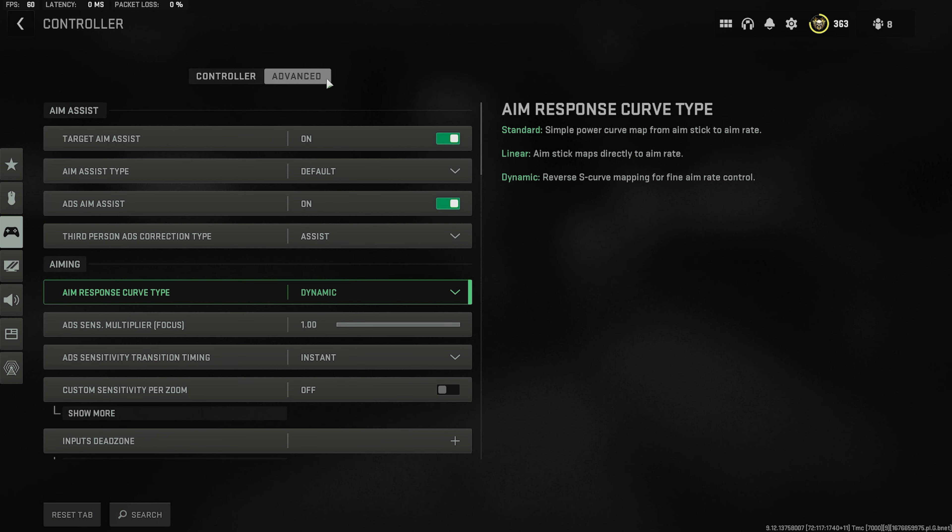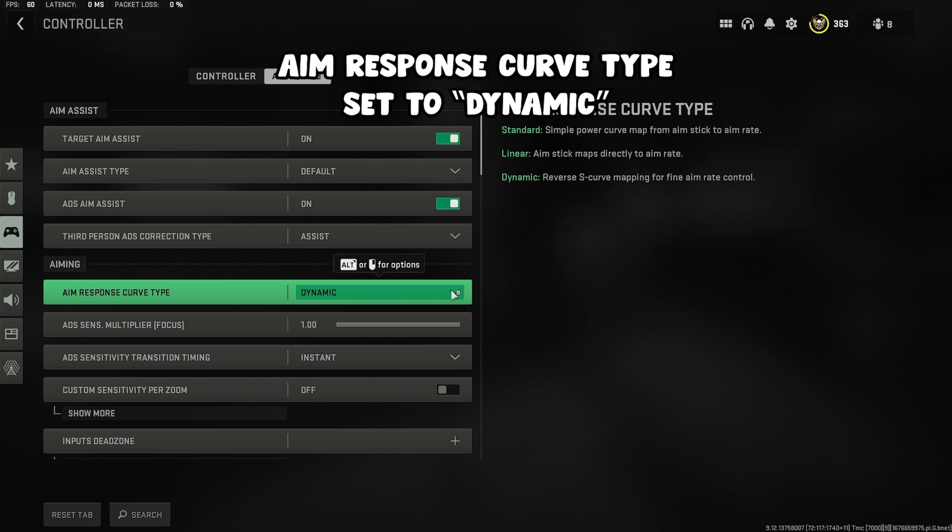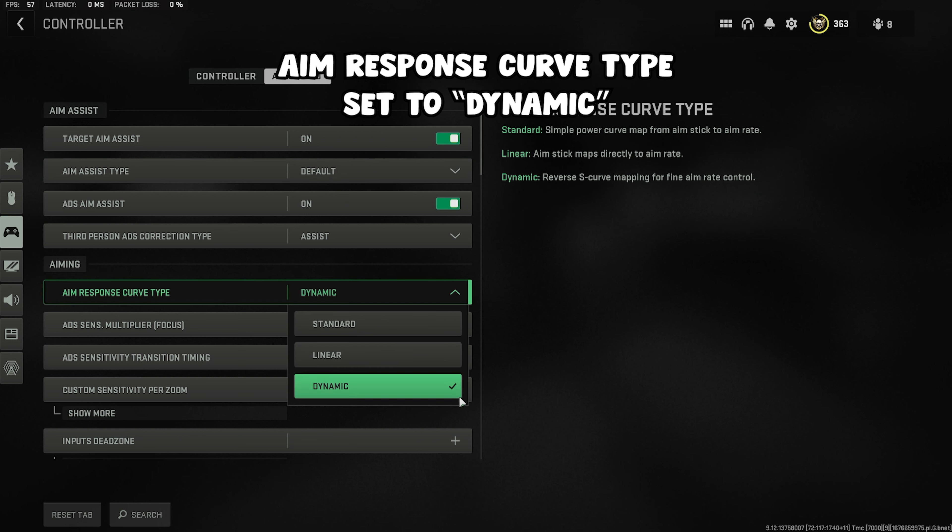Now go to advanced. Make sure your aim assist type is on default — this is the best after the nerf to black ops. Then scroll down to aim response curve type and set this to dynamic. This is the best one out of them all.